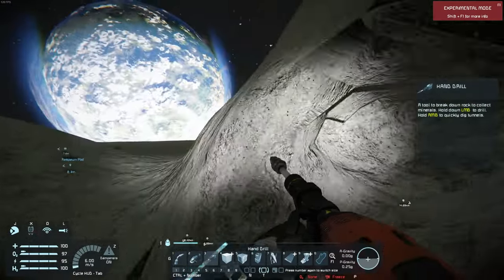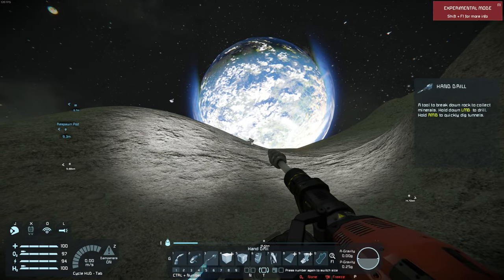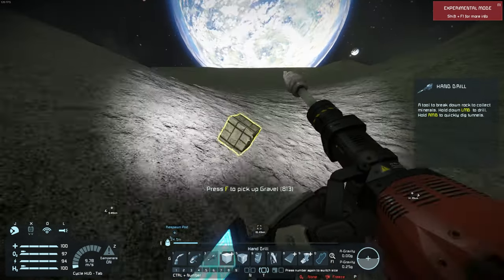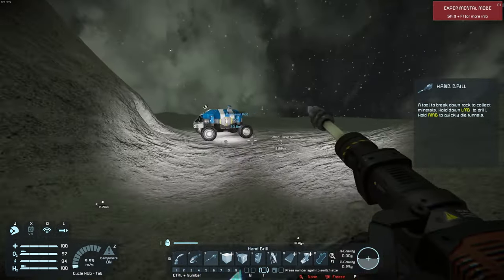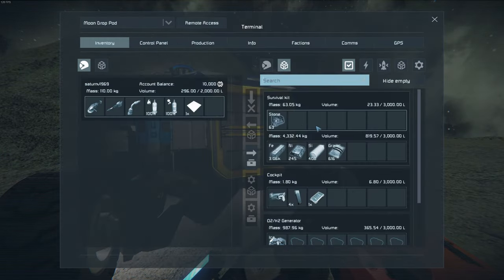As you can see the stone got sucked into the survival kit, which is exactly what we want. Off in the distance there's a pile of gravel — I pulled this out of the survival kit early on. It's not a super important resource, so I remove it so it doesn't take up volume and mass within our survival kit.